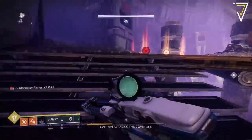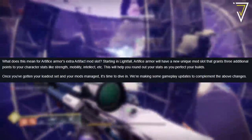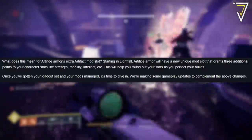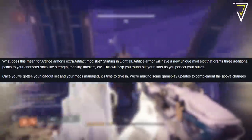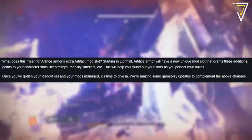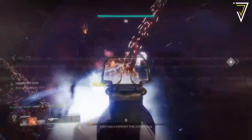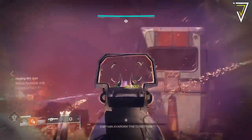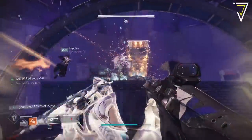A key change we're focusing on today is to do with artifice armor. Artifice armor has an extra mod socket, which is currently for combat mods, but starting in Lightfall artifice armor will have a new unique mod socket that grants three additional points to your character's stats. This includes Strength, Mobility, Intellect, Recovery, Resilience, and Discipline, and this will help you round out your stats and perfect all your armor and builds.